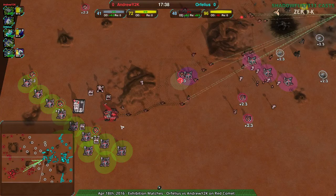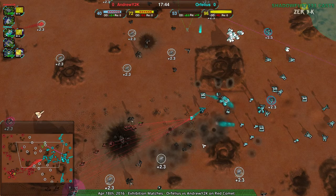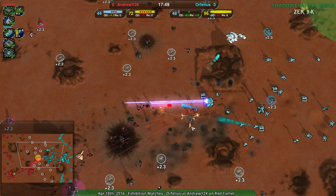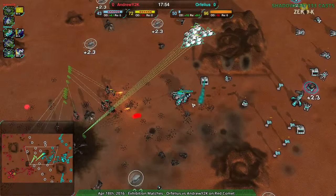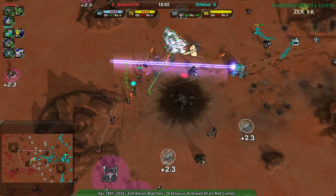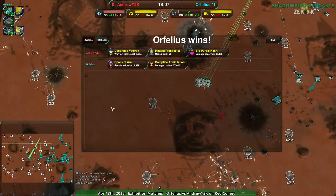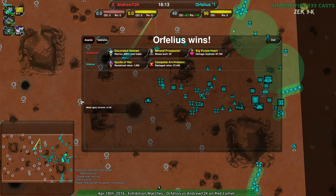Andrew pretty much just lost the game right there. Their economic advantage is nowhere near big enough to make up for having essentially burned 4,500 metal. Orphelius now has the economic advantage pretty much, thanks to reclaim. Suicide attacks coming in from Andrew — at this point there are like 14 rapiers, a grizzly, Orphelius' commander, and the penetrator still alive. AndrewY2K is realizing there isn't really much hope.